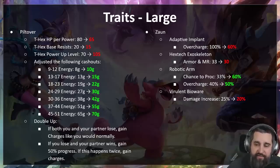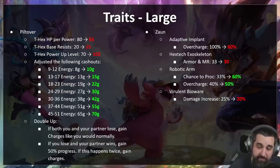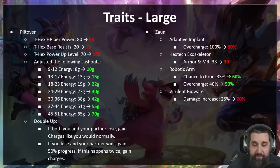Zon — adjusting a lot of the augments here. Adaptive Implant goes down on its overcharge — it was way too good at six Zon. Hextech Exoskeleton gets a small nerf, a little less armor and MR. Robotic Arm was easily the worst by far, so it got a pretty big buff — going from 33 percent chance to proc to 60 percent, so hopefully it won't just be an auto-lose for Zeri builds. Virulent Bioware was actually one of the secretly really good ones — you could put that on Zeri because she was chaining — plus 25 damage is really good; that's been nerfed to 20 percent.